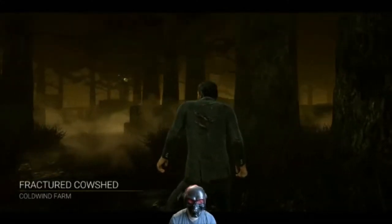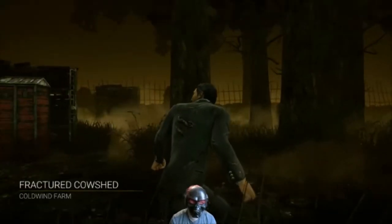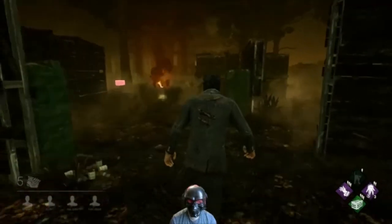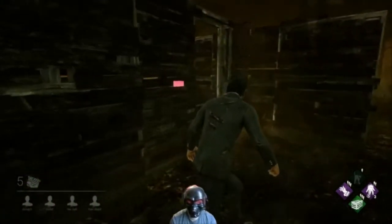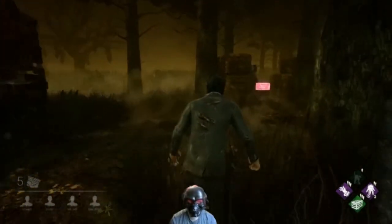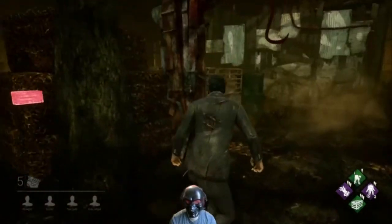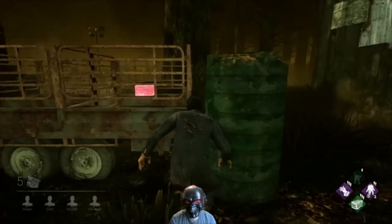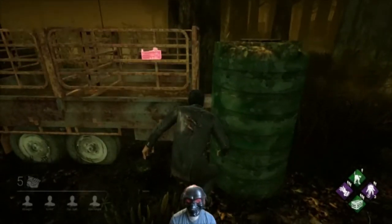Alright, so we're at Cold Wind Farm, Fractured Cow Shed. I'm playing as Ace again, and today we're going to try to search three chests, just like the last video. And of course, we're playing against a Huntress, just like the last video.